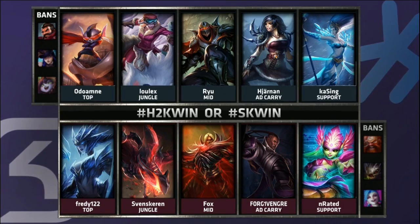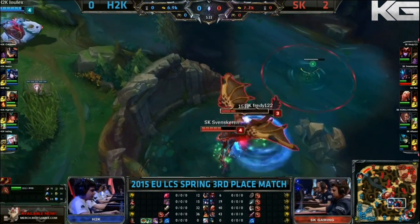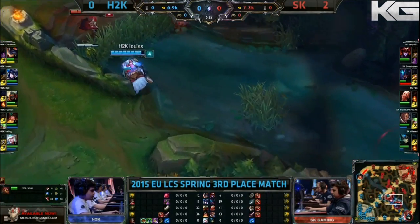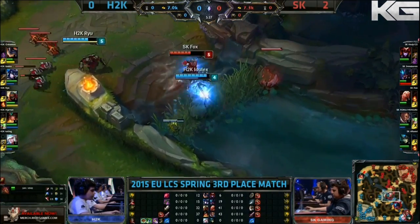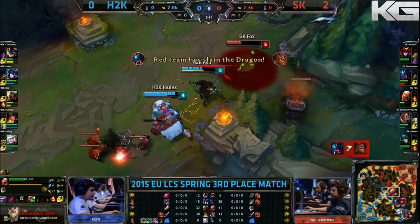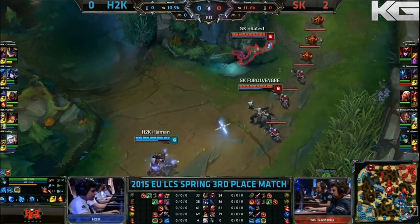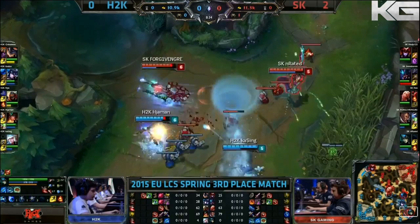We will see indeed, but this game, guys, at match point. H2K can take that early dragon with no fight being started, except on the mid lane. Ryu looks for Fox, but he pulls away. Ryu isn't able to put any more damage on him — a little bit of Shadow Shuriken. Pressure on the bottom main tower, which will go down before Dragon spawns again.